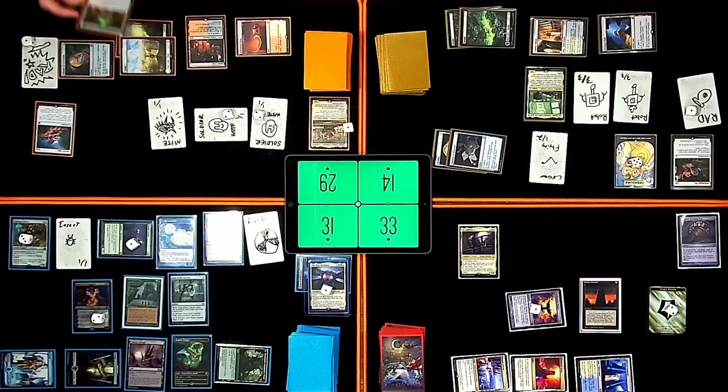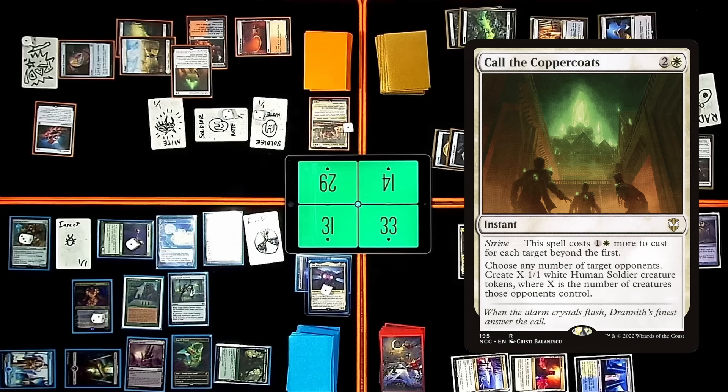End of your turn — that was a second spell. Play Call the Coppercoats. It has Strive — choose any number of target opponents. Create X 1/1 white human soldier creature tokens where X is the number of creatures that opponent controls. I will target Matt. I got five — I will make five 1/1s.